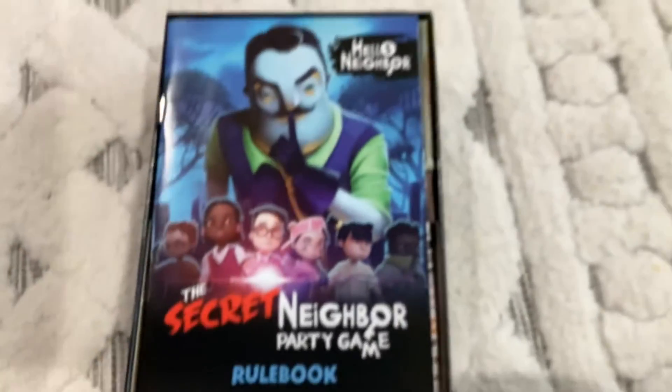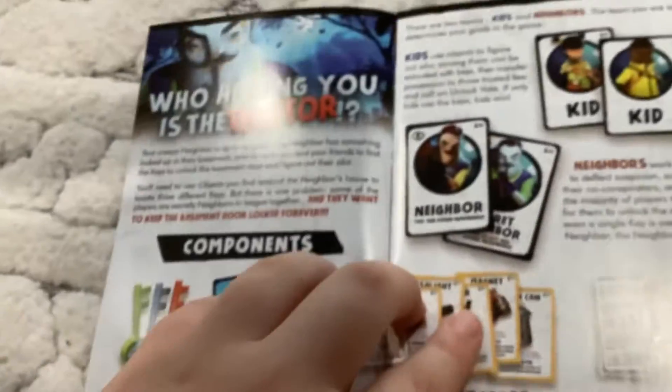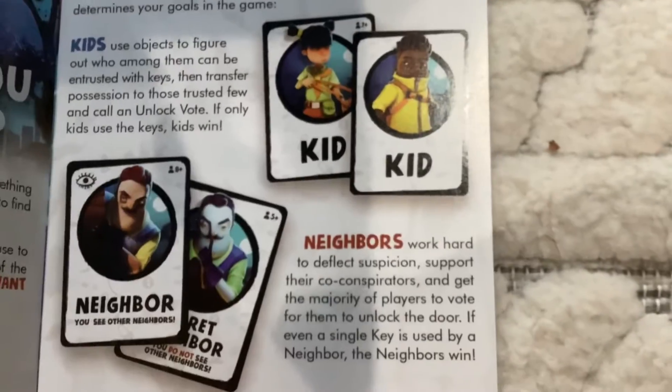Okay, so here's the rule book. The Secret Neighbor Party Game rule book — over here it says the same thing: 'Who among you is the traitor?' And there are three keys, ten roll cards, and pictures of Scout and Bagger, and over there is Inventor.